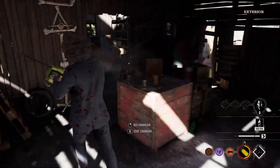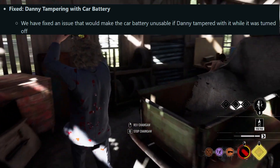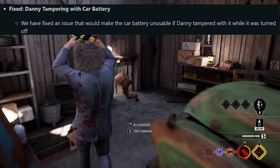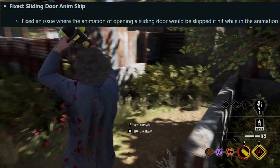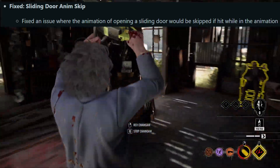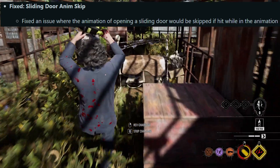Next: Danny tampering with the car battery. They fixed an issue that would make the car battery unusable if Danny tampered with it while it was turned off. Never seen this bug myself but it's good that they fixed it because it really sounds game-breaking. Also fixed: sliding door animation skip — an issue where the animation of opening a sliding door would be skipped if hit while in the animation.